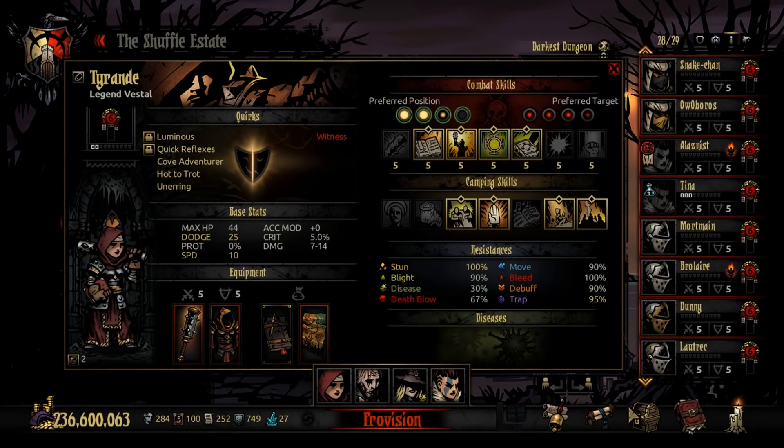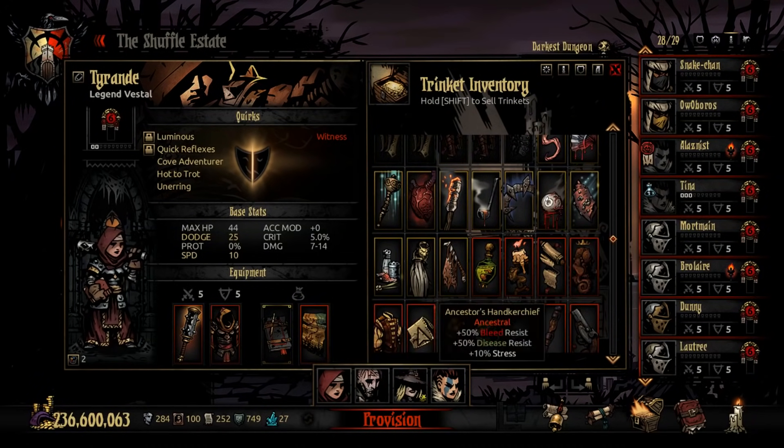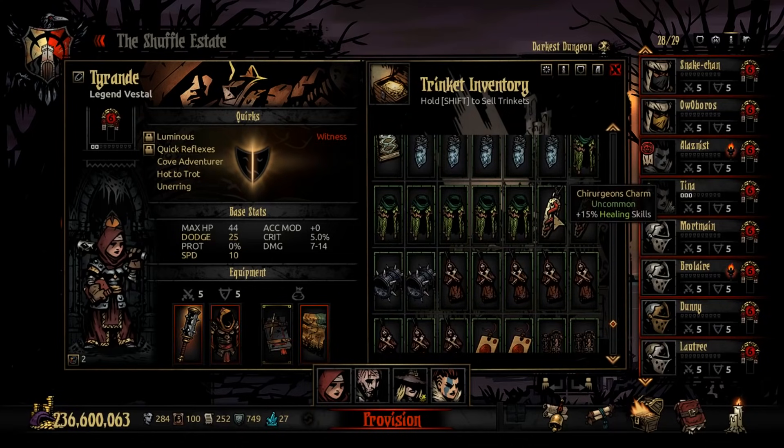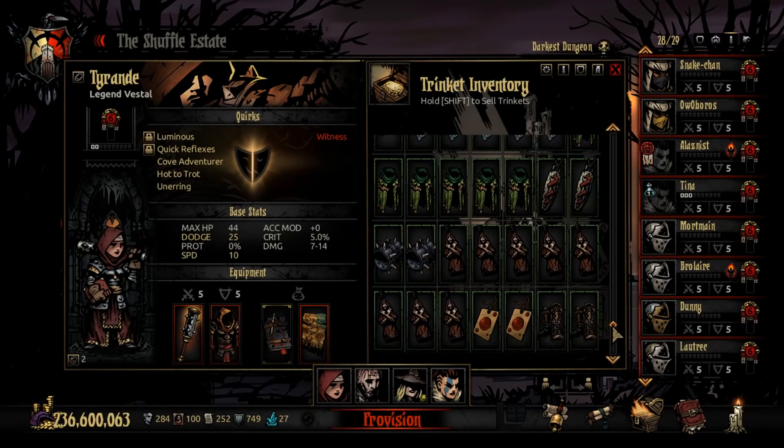There's also a trinket that gives 15% healing which can show up once you start doing veteran missions — that gives her about one or two extra healing per group heal, not bad. For her second trinket I like the Ancestor's Map — it gives a ton of extra scouting on top of the Grave Robber's Raider's Talisman. Base scouting is 25%, Raider's Talisman brings it to 40%, Ancestor's Map up to 65% — that's very good especially in darkness where surprise is more common and secret room scouting matters more.